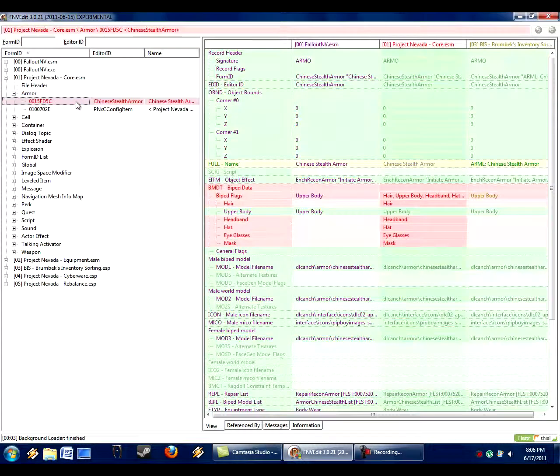I click plus next to armor — good, there are only two entries. Chinese Stealth Armor — that's an item from Fallout 3 actually. So we see the first record of it in Fallout New Vegas, and now Project Nevada Core edits it and changes a bunch of this biped data.